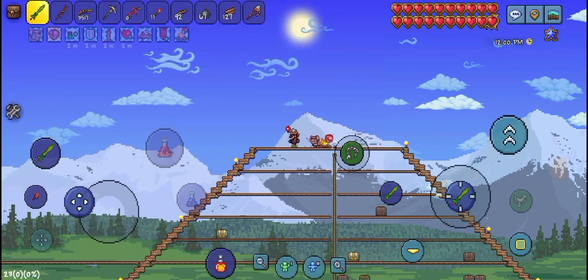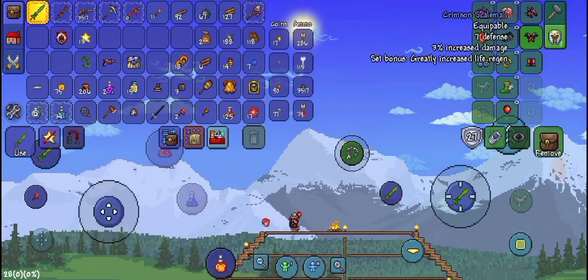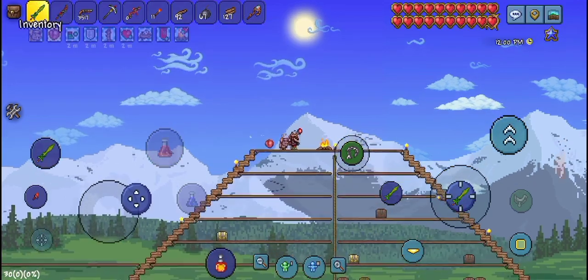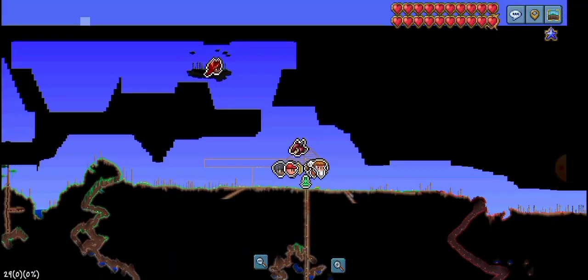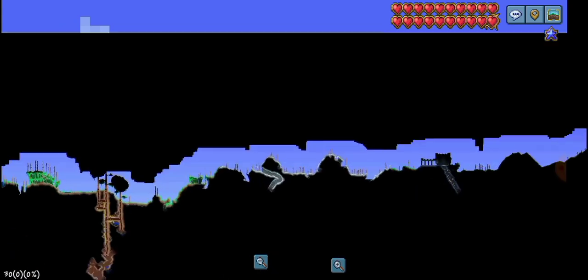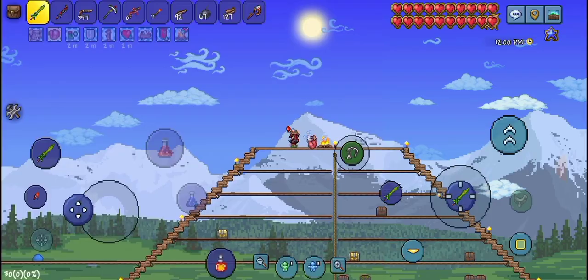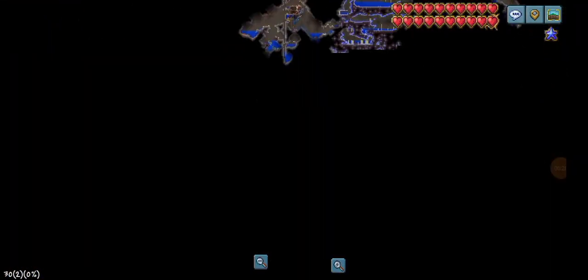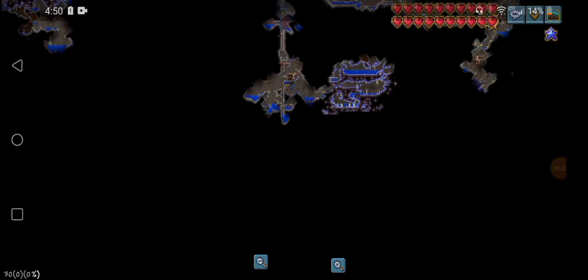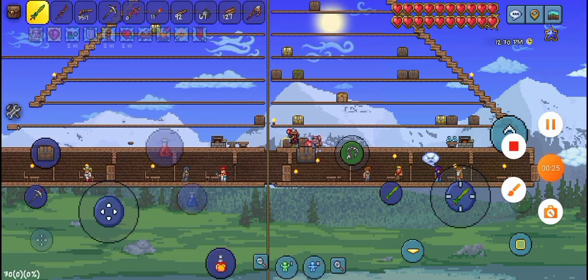Hello! Today we are going to be making Magma Stone Armor, an upgrade to our Kremtain Armor. This armor will be helping us a ton in fighting Skeletron all the way over to the right in the ice bottom. To make Magma Stone Armor, we are going to have to get all the way down to the Underworld, so we're gonna have to start digging really soon.